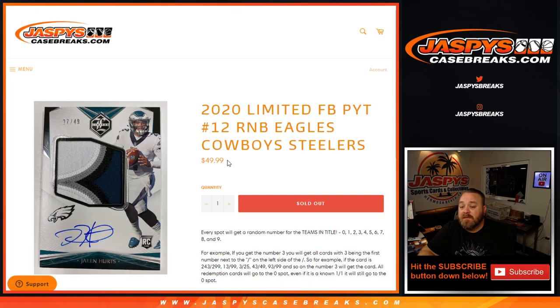And there you go. That's the random number block randomizer for 2020 limited football, pick your team 12, random number block — Eagles, Cowboys, Steelers. JaspysCaseBreaks.com. I'm Sean. Thanks for hanging out. See you next time.